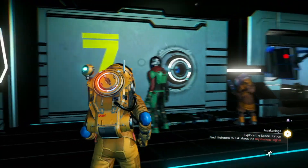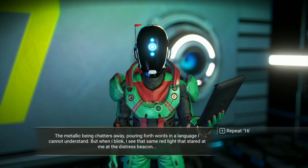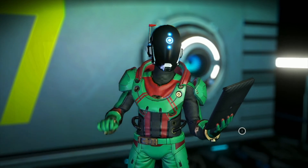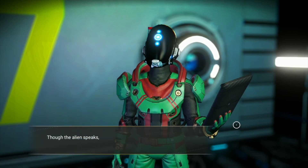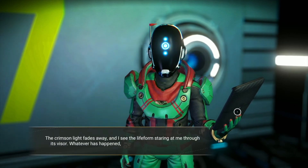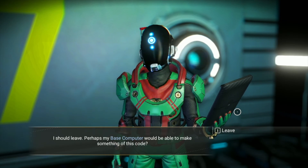All right, let's try you. I don't understand a single word — the metallic being chatters away in a language I cannot understand, but when I blink I see the same red light that stared at me at the distress beacon. Signal 16. 'We are watching you, Traveler — friend, find what we have left you.' Though the alien speaks, the words are not their own — a string of code is echoed back to me through the red glare, logged directly into my exosuit. The crimson light fades and I see the lifeform staring at me through its visor. Whatever happened, they do not appear to have seen it. I should leave — perhaps the base computer would be able to make something of this code.